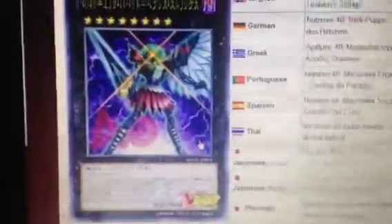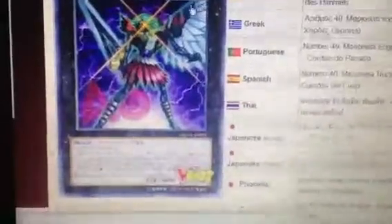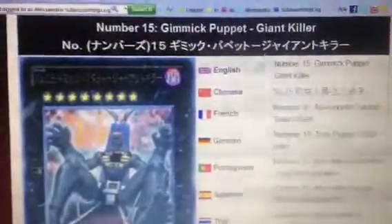I'm going to show you a counterpart of this card which was released a few months earlier — known as Number 15: Gimmick Puppet Giant Killer. It is also a Rank 8, Dark Attribute, Machine-type XYZ monster.